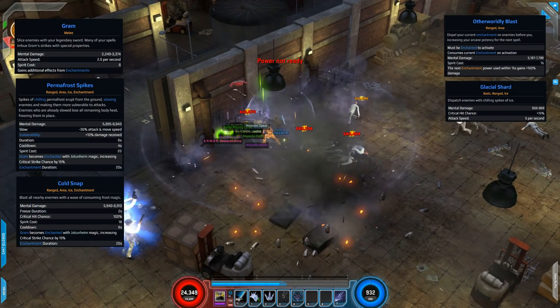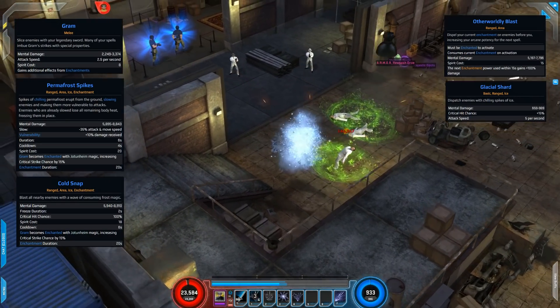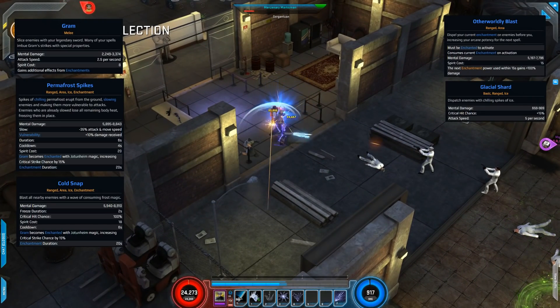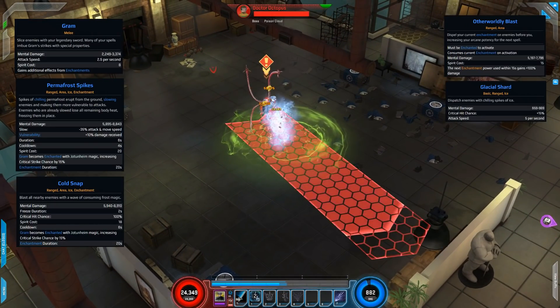The final skill in this section is Glacial Shard — a basic ranged attack with an increased 15% critical hit chance. It's not a Jotunheim skill, but it fits well in this section. Let's fire off all these skills on Doc Ock.